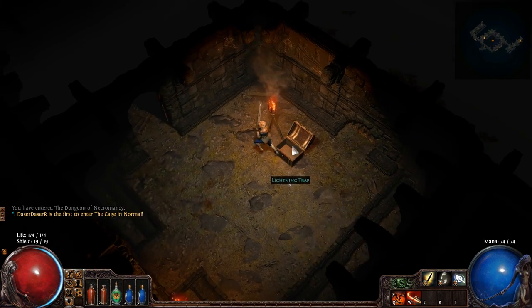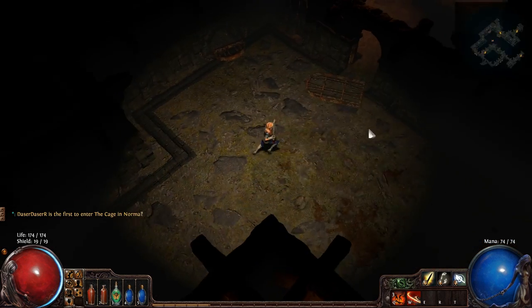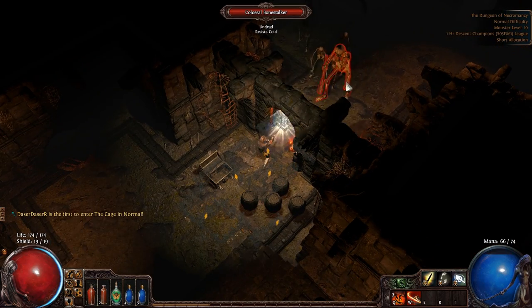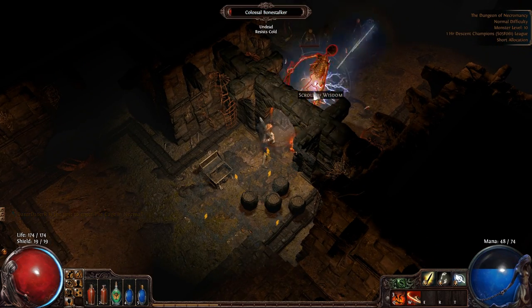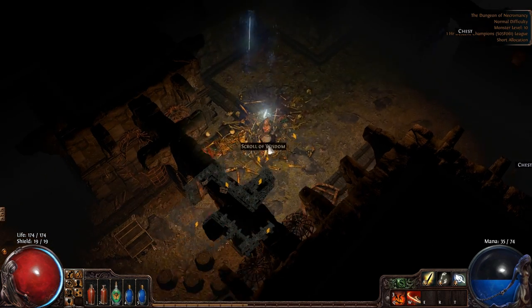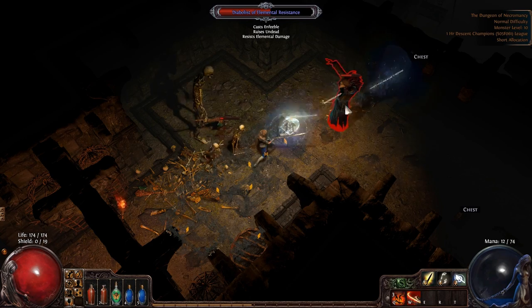I don't need that belt, I didn't mean to pick it up. Drop the leather belt. Okay, this area is level 10 and we're level 7, so we're actually going to take our sweet time because there are skeletons everywhere. I only like to be about two levels below the place I'm running around in.